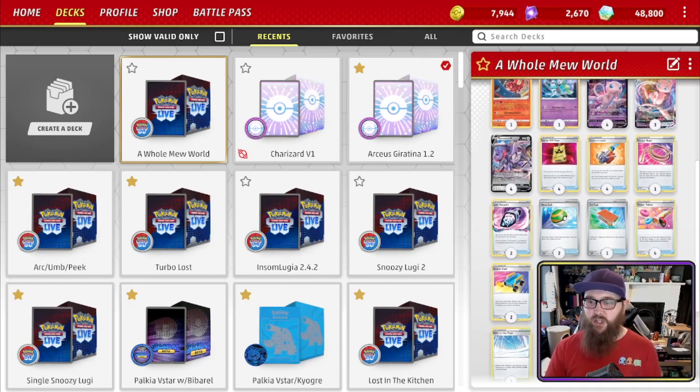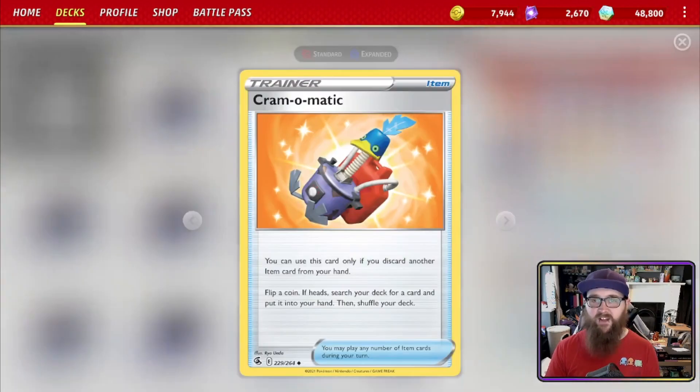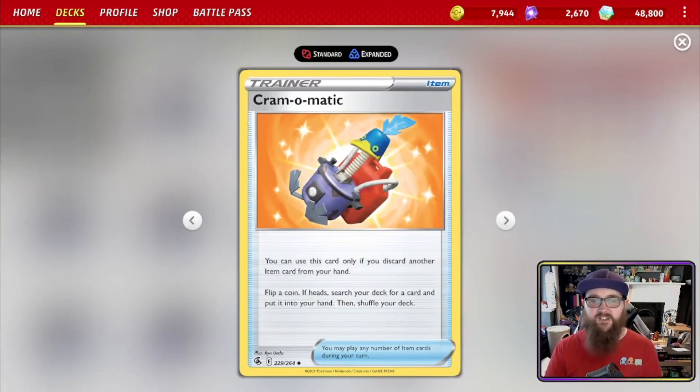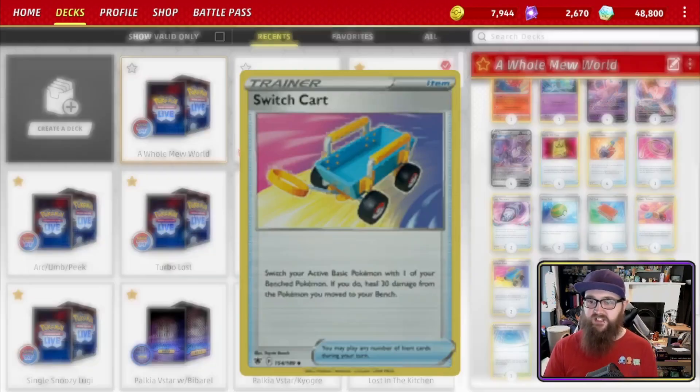Fans of coin flips will love Cramorant. You can only use this card if you discard another item card from your hand — so Battle VIP Pass becomes Cramorant fodder later in the game. Flip a coin: if heads, search your deck for any card and put it into your hand. That's right — any card. It's kind of insane.